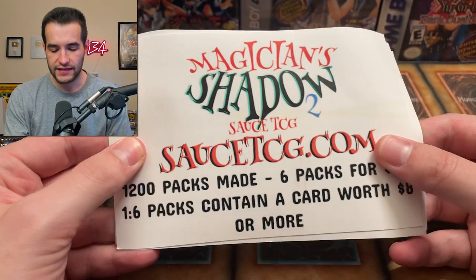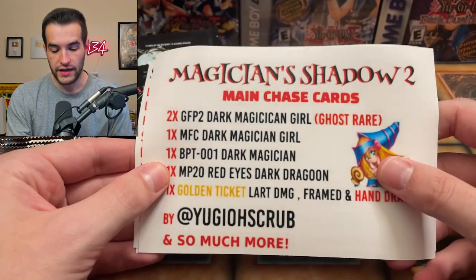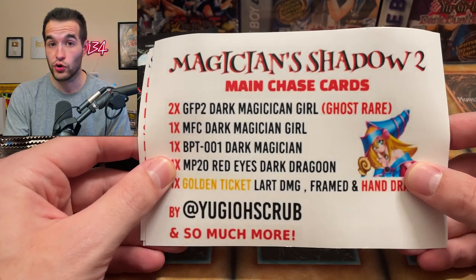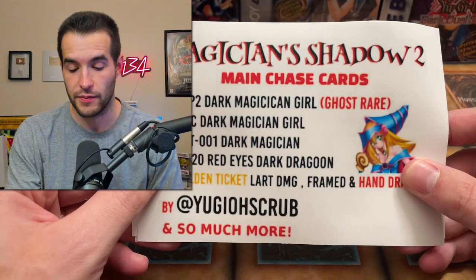Let's go over what we can get. It is one in six packs that contain a card worth $8. He's already sold 1,200 packs — that's insane. Inside we can get two Dark Magician Girl Ghosts, which would be pretty cool. What if we got one out of the custom pack and one out of Ghosts from the Past 2? That'd be pretty insane.